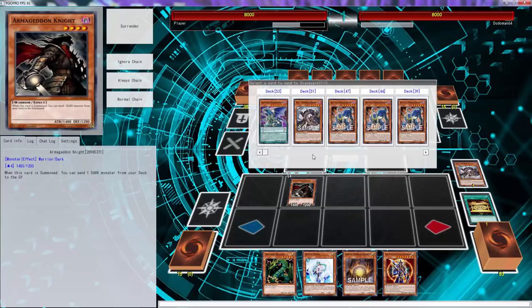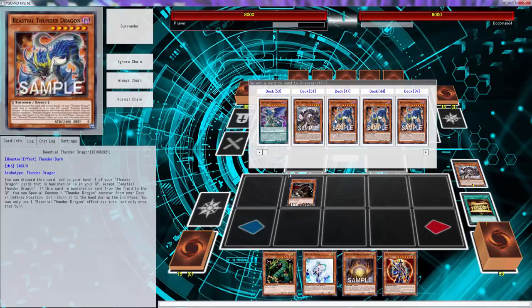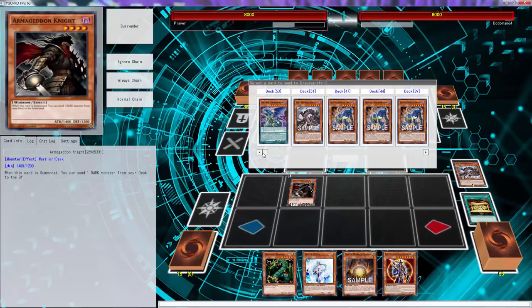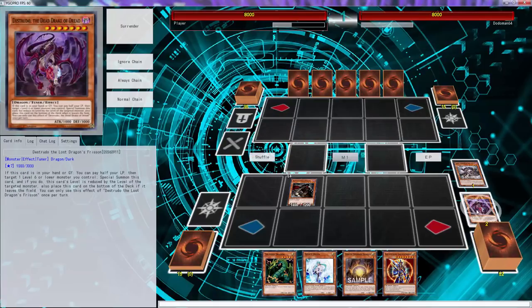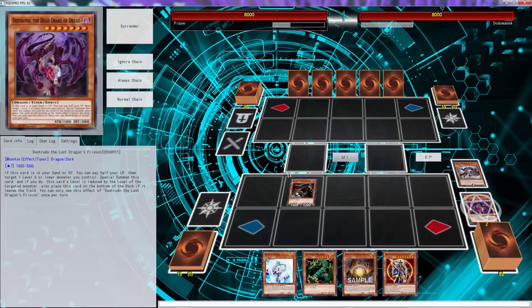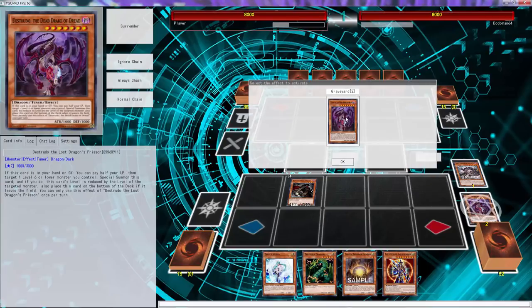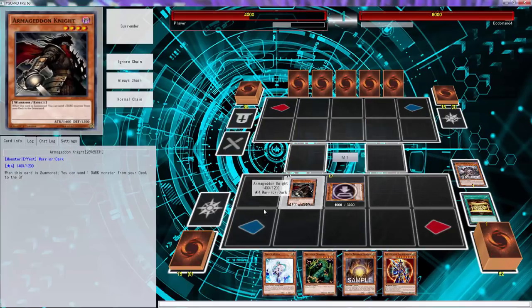Since we do have a hand trap I guess we can start with that. Does any of these cards do anything when they get banished? Special summon a Thunder Dragon from your deck in defense position - oh, we can just do that and then just drop BLS, even though that's really bad. Yeah, definitely probably should have added one of those cards. I already see the play - definitely should have added the one that special summons. That was just a bad play.